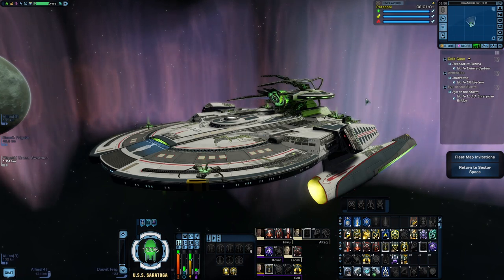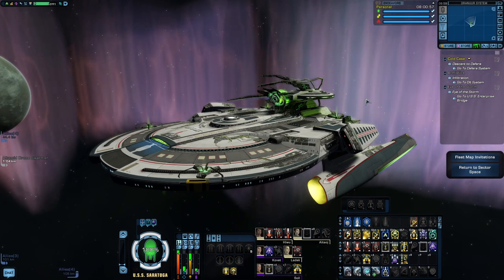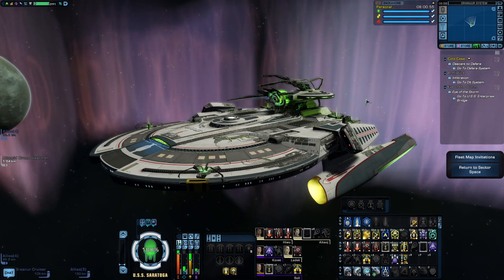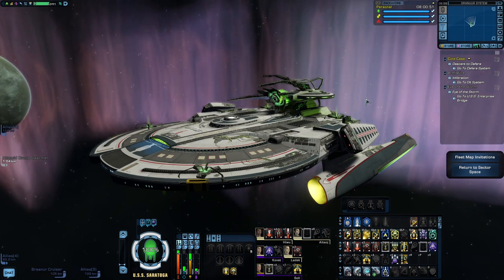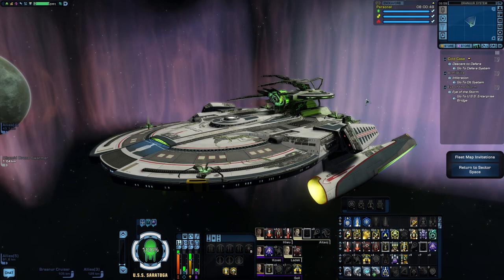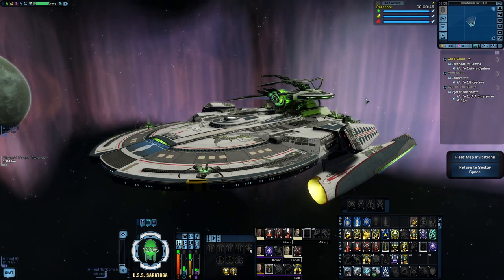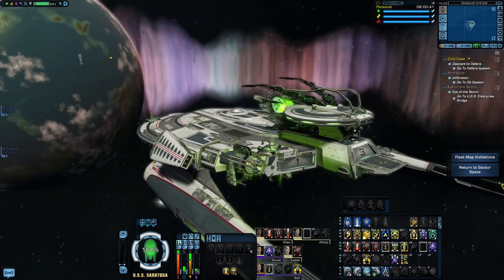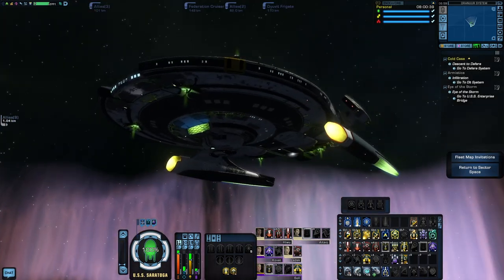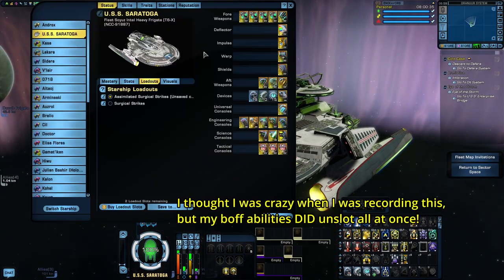The same goes with the ship — you could put this on pretty much whatever you want. Obviously ships more inclined to energy weapon builds are probably going to do a bit better, but one of the nice things about energy weapon builds is you can throw them on pretty much anything and they'll still do reasonably well. For this build, I decided to put this on the Bozeman Intel Frigate, mostly because I like this ship and I think it looks pretty decent in all the Borg stuff. You can see my ship is decked out in a bunch of Borg-themed visuals, so let's start there.